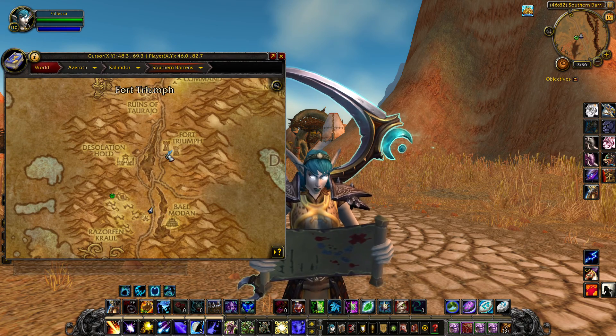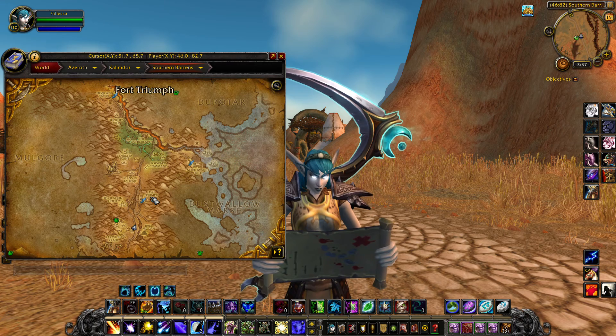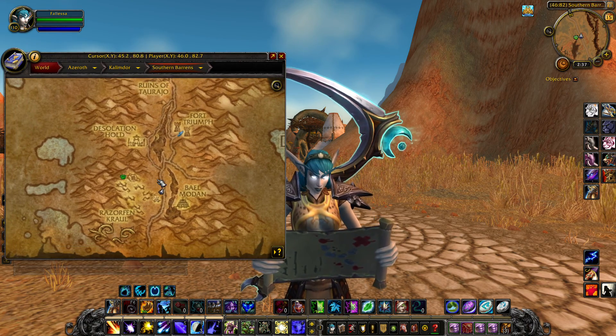I usually try to start at a flight path but that's kind of a long travel, so we don't need to really go that far out. So if you're in Southern Barrens, I'm right here — of course I'm facing the wrong direction but whatever. We're gonna head south down this trail and then these little dots over here is the entrance.